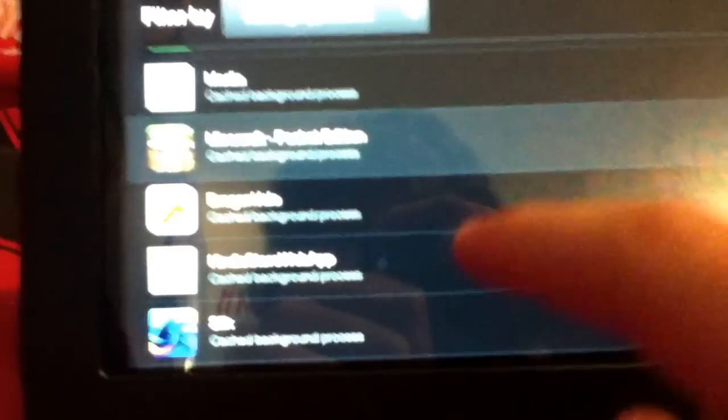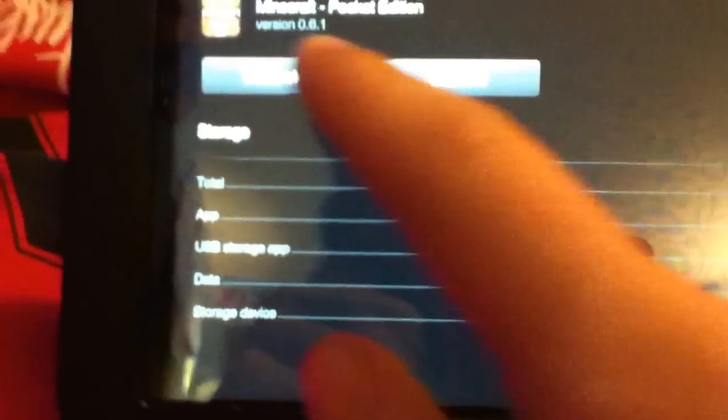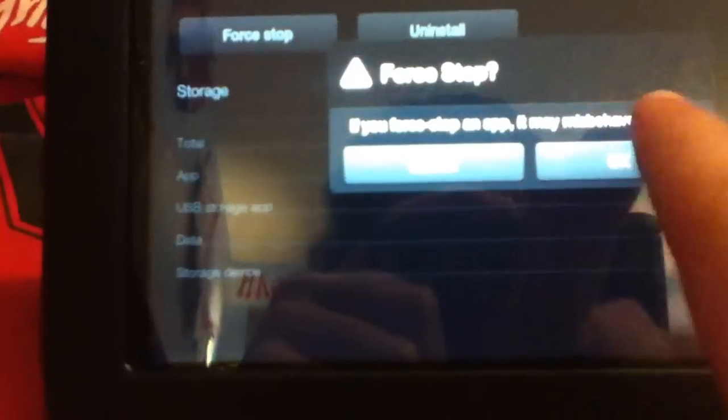Once you click on Minecraft, go to Force Stop and then click OK. Now go back home.